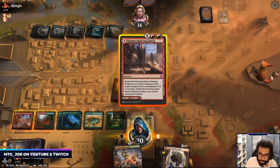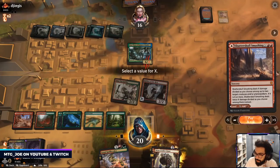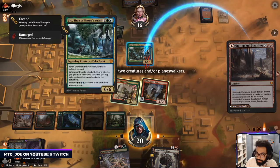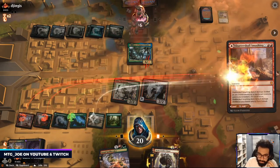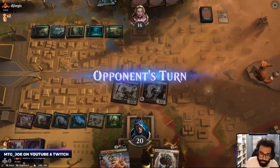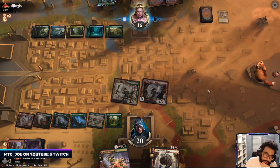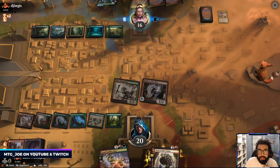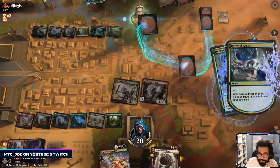Not the most efficient mana this turn, but I get to take the Earl off the battlefield and they're a couple cards away from escaping it now. Probably a pretty bad spot — especially with Krasis for six.